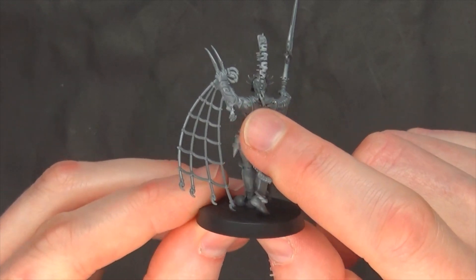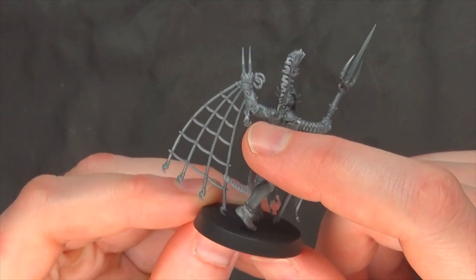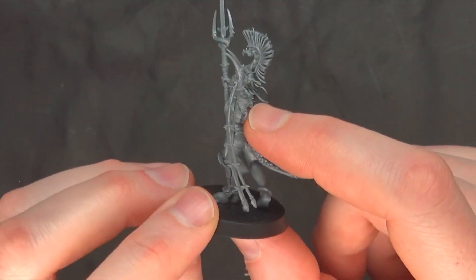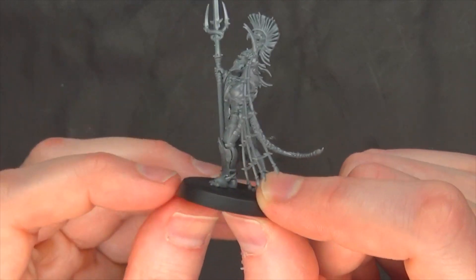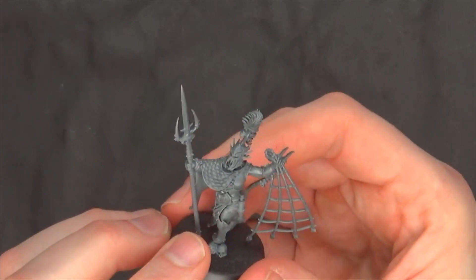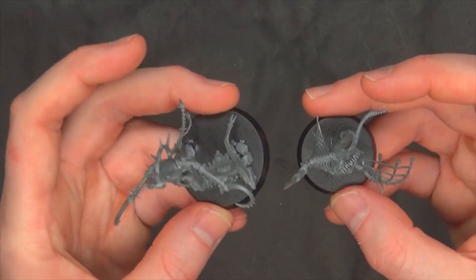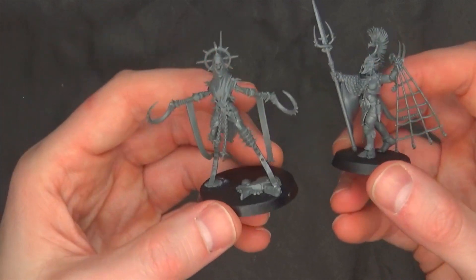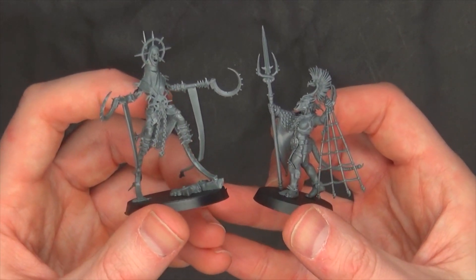This part was pretty precarious, but they used a little bracelet bracer charm to lock in and attach it to the arm. Great design work — just not very good assembly on my part. Here's how the Splintered Fang leader compares — he's on a 32mm base next to Mr. Unmade on his 40mm.